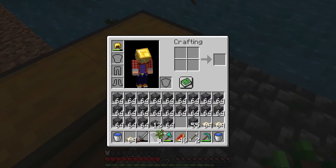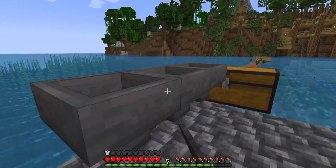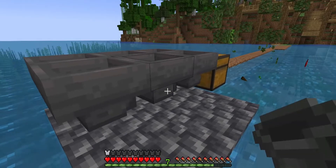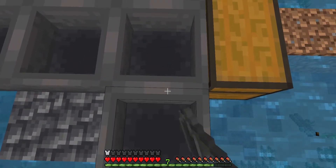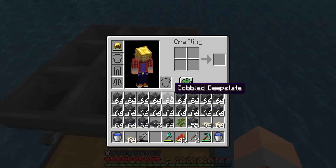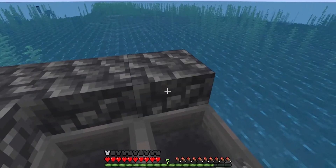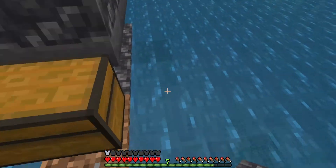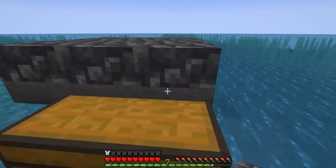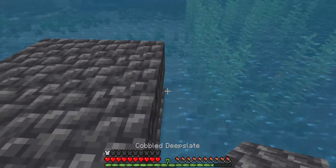You're going to build a 3x3 platform, place a chest on one side, and then place 9 hoppers in a 3x3 platform all leading into this chest — making sure all the hoppers are pointing towards each other and that they're all facing towards the chest. Then place a slab on top of each one of these hoppers. Once you have a slab placed, you have completely finished your collection system. This is how you're going to collect all your loot and your rewards automatically. The slabs just keep the mobs from being able to detect you and being able to hit you.